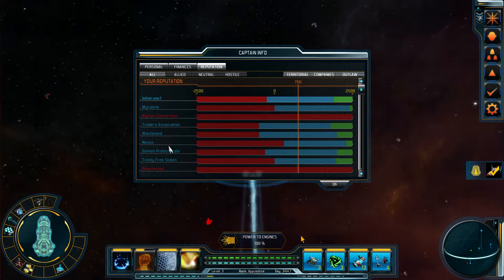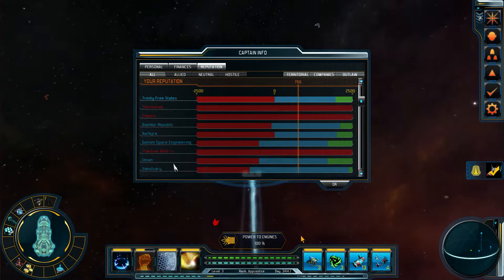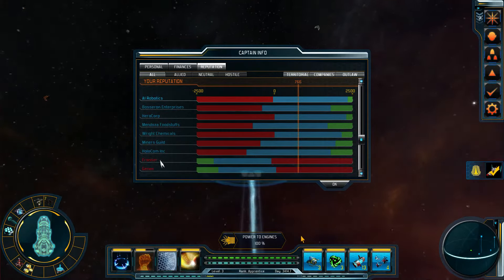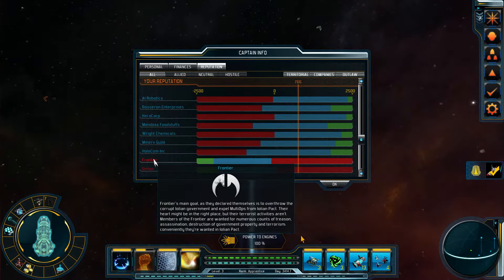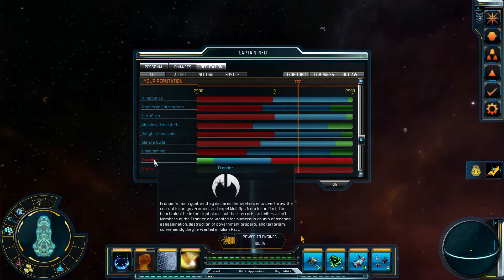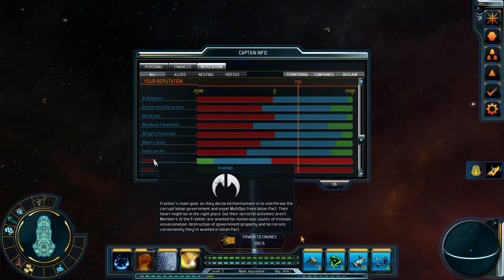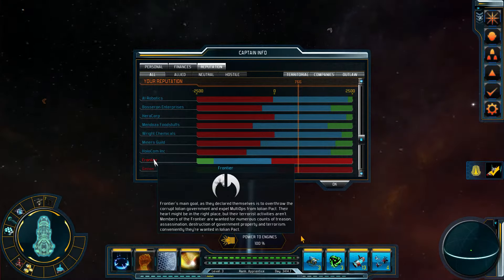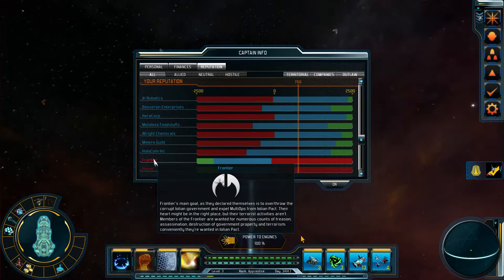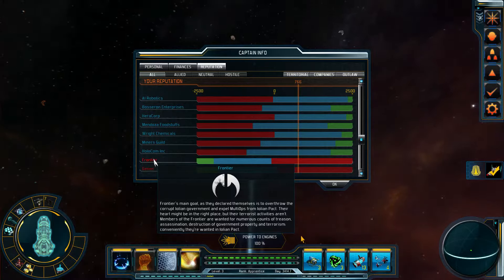Frontier. Triads. That's a lot. Frontier's main goal, as they declared themselves, is to overthrow the corrupt Eolian government and expel multi-ops from the Eolian Pact. Their heart might be in the right place, but their terrorist activities aren't. Members of Frontier are wanted for numerous counts of treason, assassination, destruction of government property and terrorism.